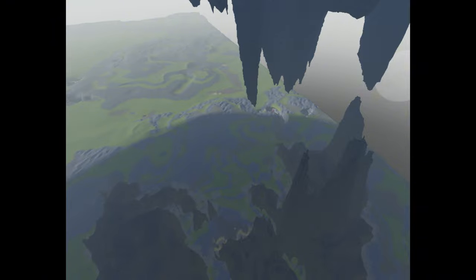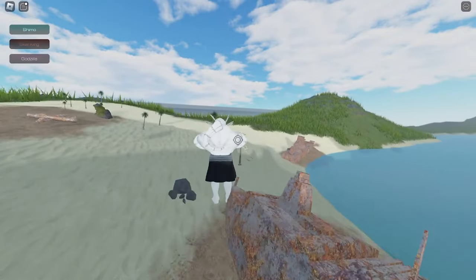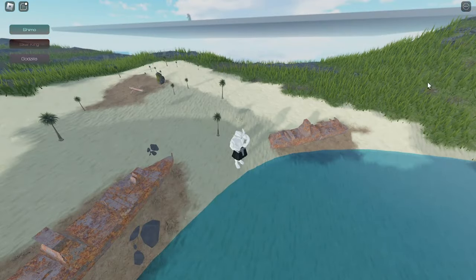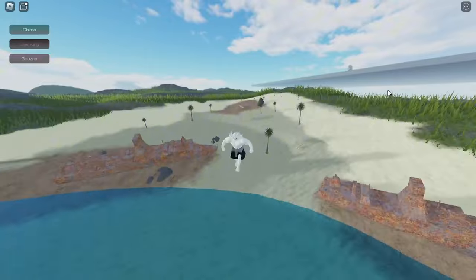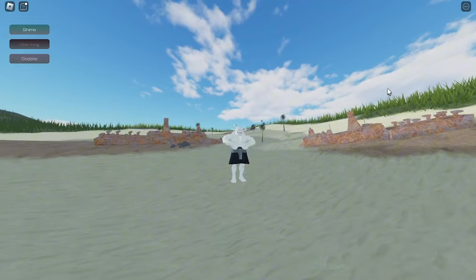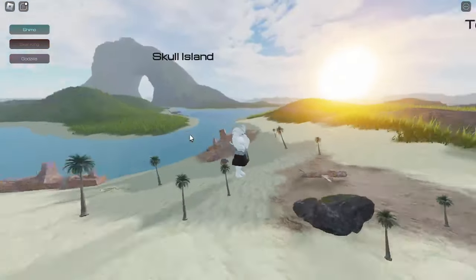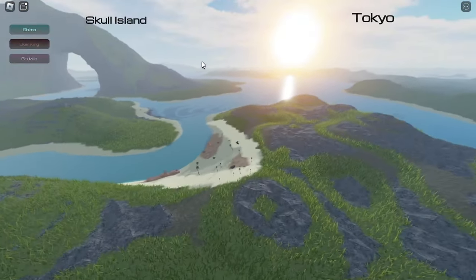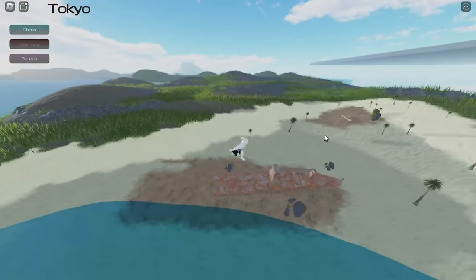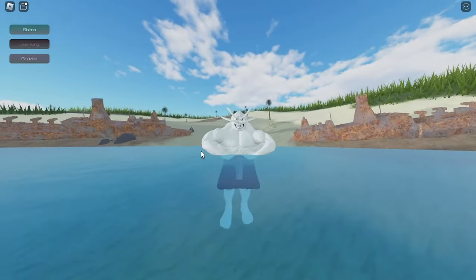I already showed you guys the Hollow Earth map — comment down below what you think. Now I'm going to show you the shipwreck they are working on. I found it using the avatar. We can see it over here — I'm not sure if this map is near Skull Island or Tokyo. If you guys know about the Pearl Harbor accident or the nuclear bomb, you might recognize this area.